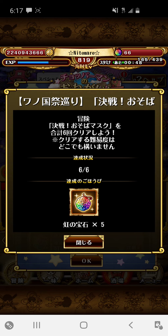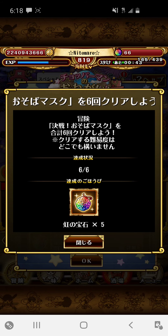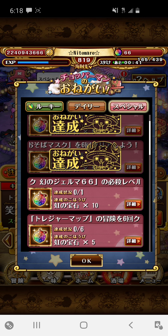The next task is to play the Osoba Mask Raid 6 times on any difficulty and you'll receive 5 gems. Really easy stuff there.